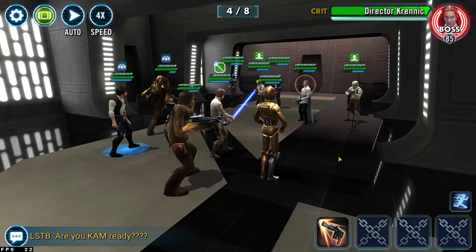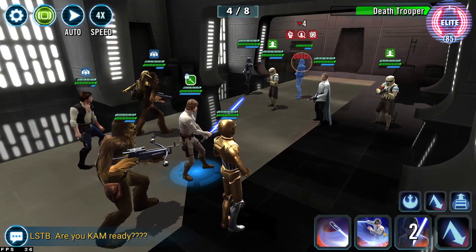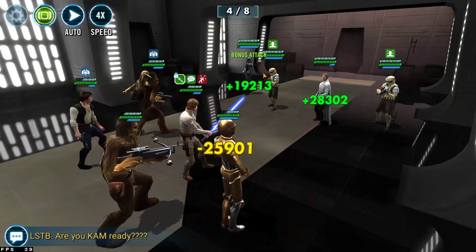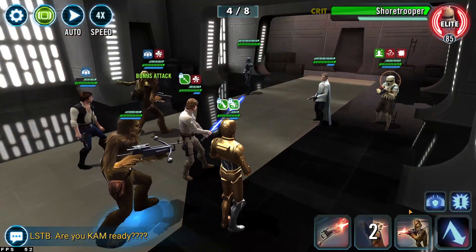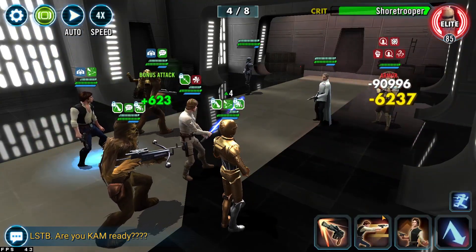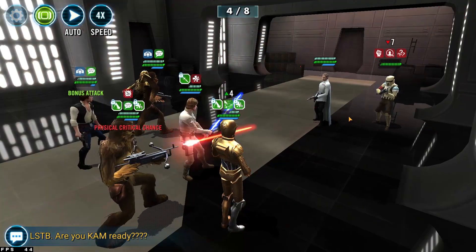As you're wrapping up Wave 3 going into Wave 4, I like to stun one of the Death Troopers first — they're really obnoxious because they hit with Daze and Heal Immunity. I go for a Death Trooper first and knock one out, then gun down the next Death Trooper. I end up leaving Krenic for last, or if I can dispel Shore Trooper I'll go for Krenic. Once the Death Troopers are gone, get rid of Krenic, then Shore, and head to Wave 7.